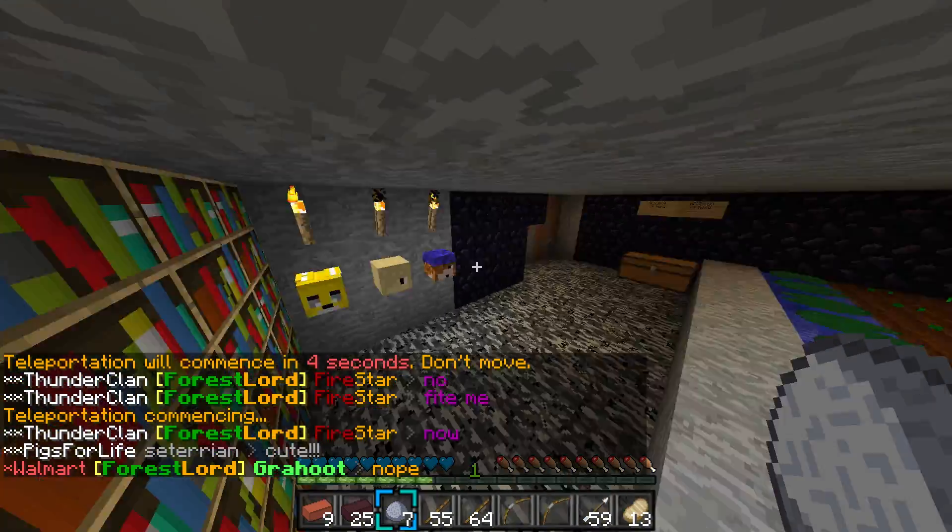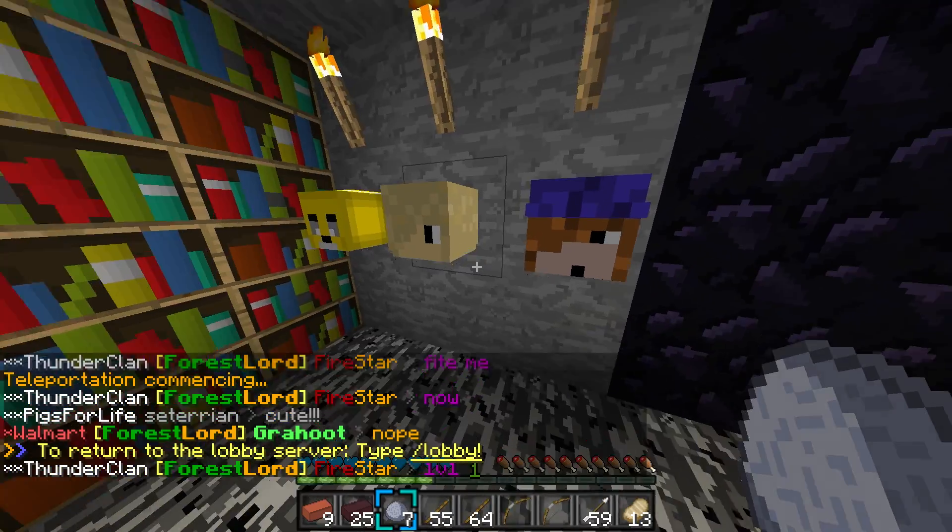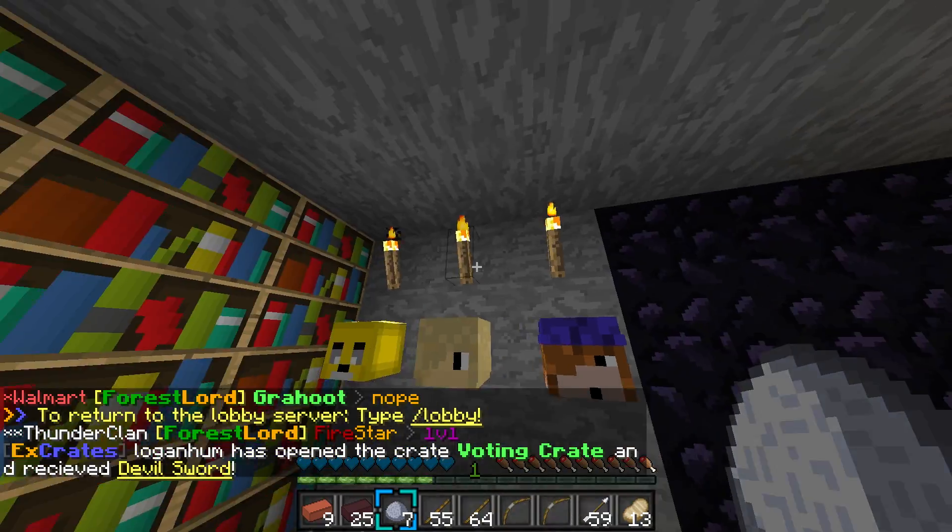Alright, so this is my base. We have our heads — this is Bat and the Bow, this is me, this is Cyborg Junior. We're gonna have Stun'em right there, or up here, wherever we can fit him.